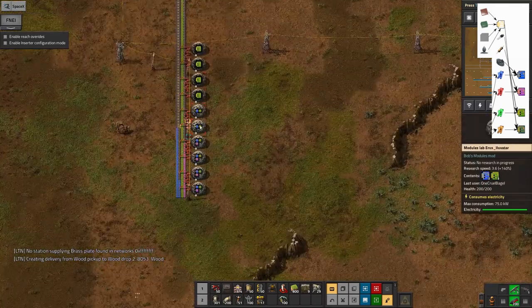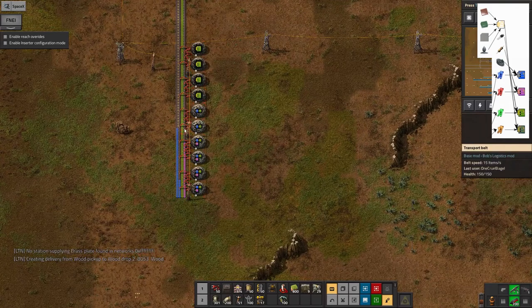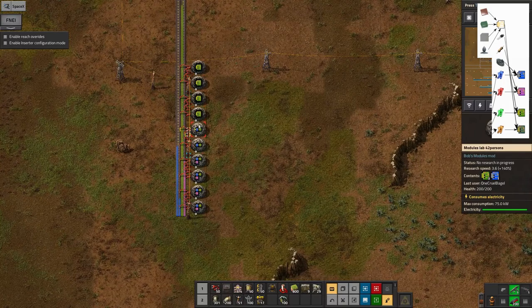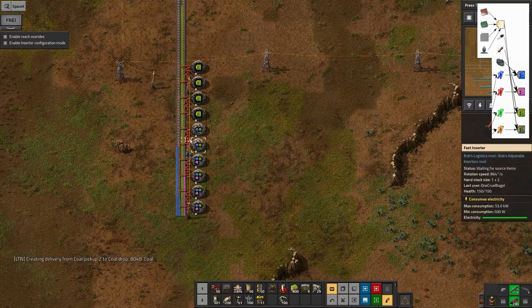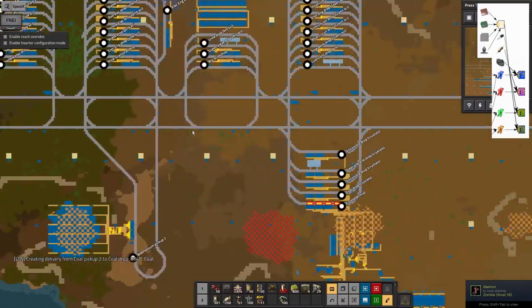Once I've finished making the module boards, some of them are being taken over here by train, dumped onto these belts, and fed down to these module labs - which are different from normal science labs. I'm able to use those to do the various types of module research, and yeah it's working fine.